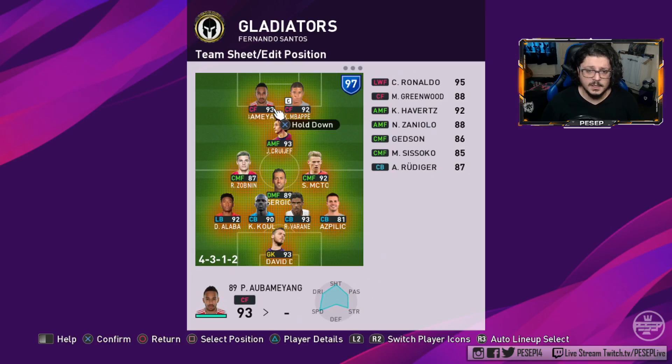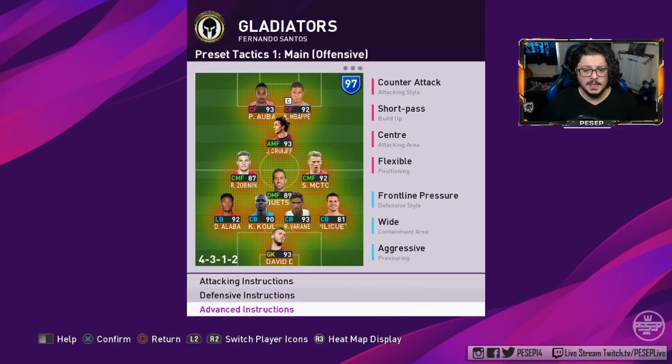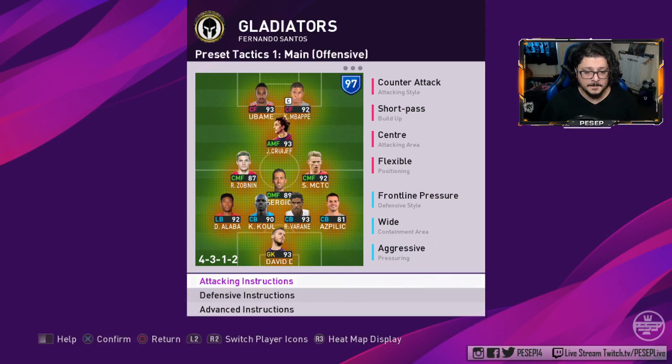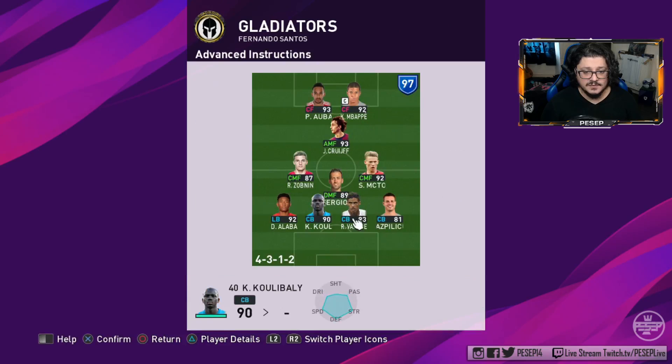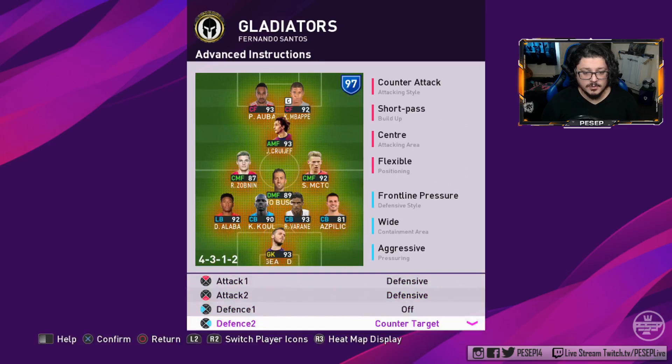If you don't want the AMF too involved, or want to play more direct, use anchoring on both strikers and counter target on both of them as well — personal preference, whatever suits you. As always, if I am leading, my defensive option will be using defense on both fullbacks, and in this case defense on the anchorman, and I'll probably go deep defensive line.